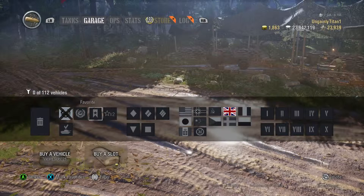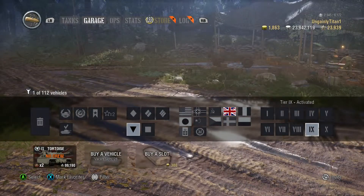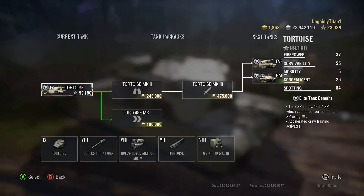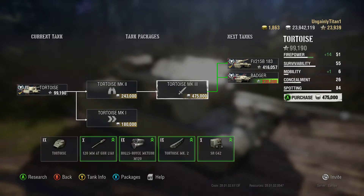I played the second British tank destroyer line when it came out, starting with the Archer running up to the FV4005 — the Heshburn — and I started the Archer with no skills and found it a real chore to grind because I was just behind the curve on skills the whole time. The tanks would have been a lot better if I had spent the time upskilling a crew first. The Archer is tier 5, so having at least three or four skills when you start — probably stealth, view range, or gun handling — generally the stealth ones are the ones for that line of British tank destroyers.